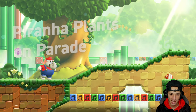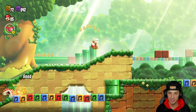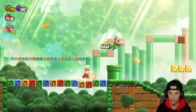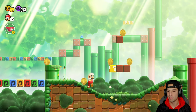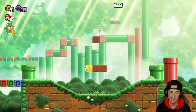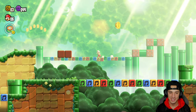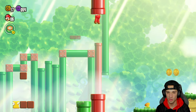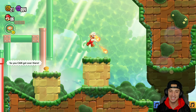We hop into Level 2: 'Piranha Plants on Parade.' I already played this one — you get the Fire Flower here and get cooking. In the background you can see a 10 Coin and other coins. A brand new addition to the 2D Mario games is backgrounds you can actually go into. We hop into a red pipe and appear in the background. The music gets a little quieter, making you feel like you're more in the background — it's so cool.